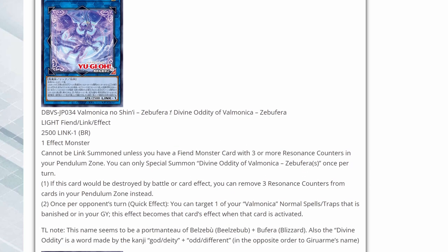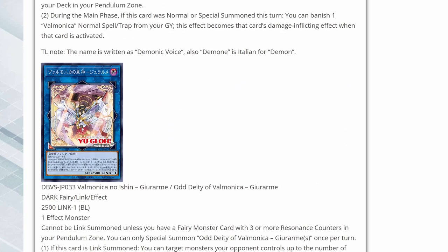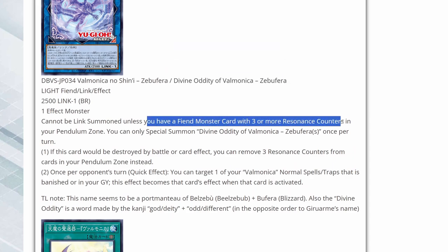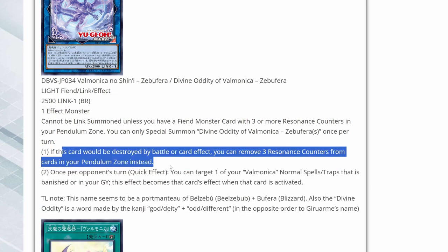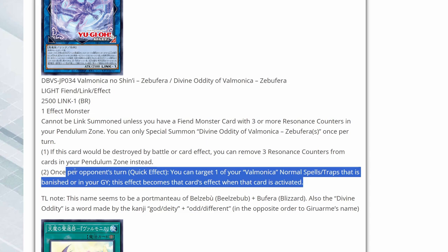Here we have the other link monster — Divine Oddity of Vaimonica, Febu Ferreira — which is the foil to Ghirarami. It cannot be link summoned unless you have a Fiend monster card with three or more resonance counters in your Pendulum zone. If this card would be destroyed by battle or card effect, you can remove three resonance counters from cards in your Pendulum zone instead — a good way to protect it. And then once per opponent's turn as a quick effect, you can target one Vaimonica normal spell or trap that is banished or in your grave, and this effect becomes that card's effect when activated. That could be potentially good depending on those spells or traps.